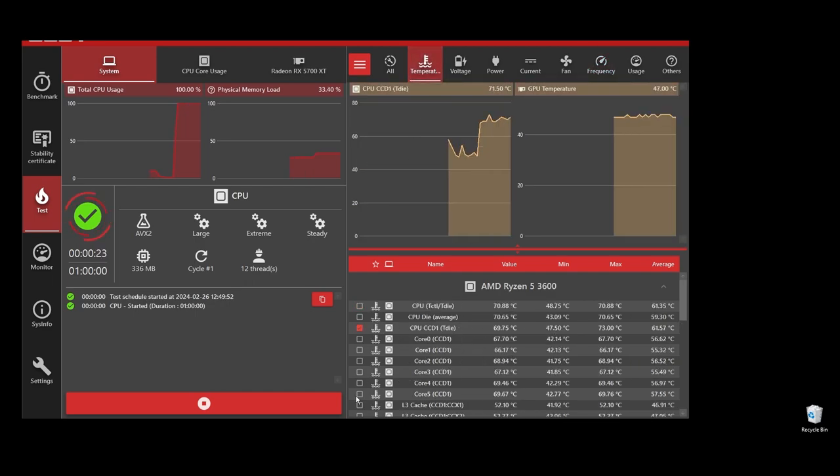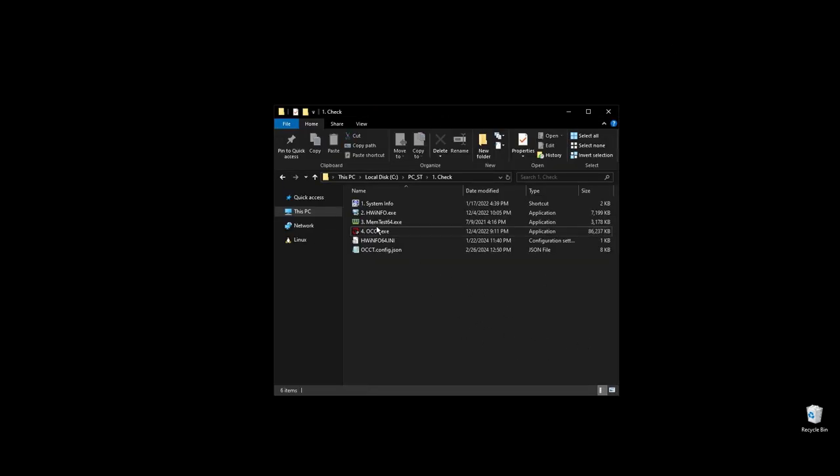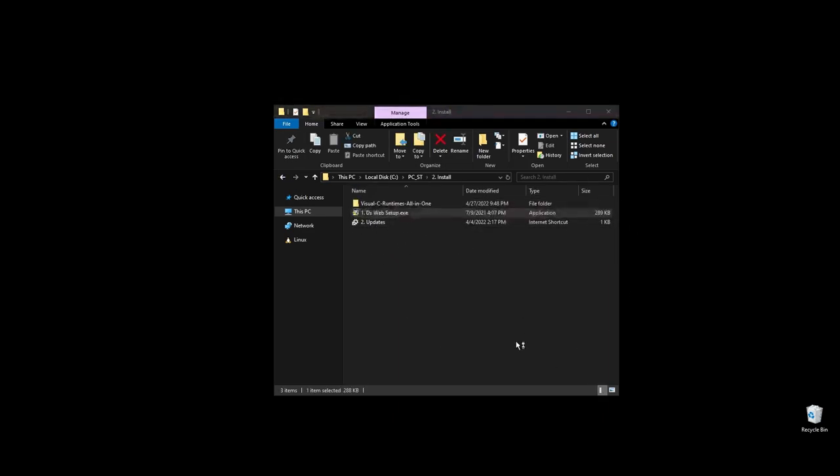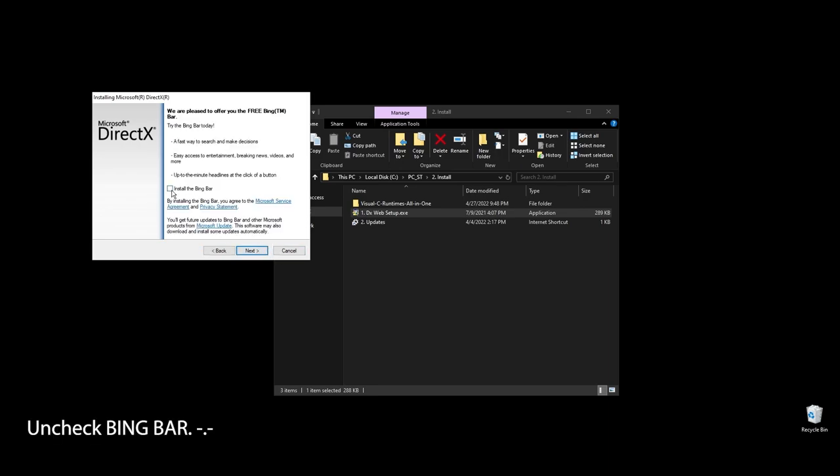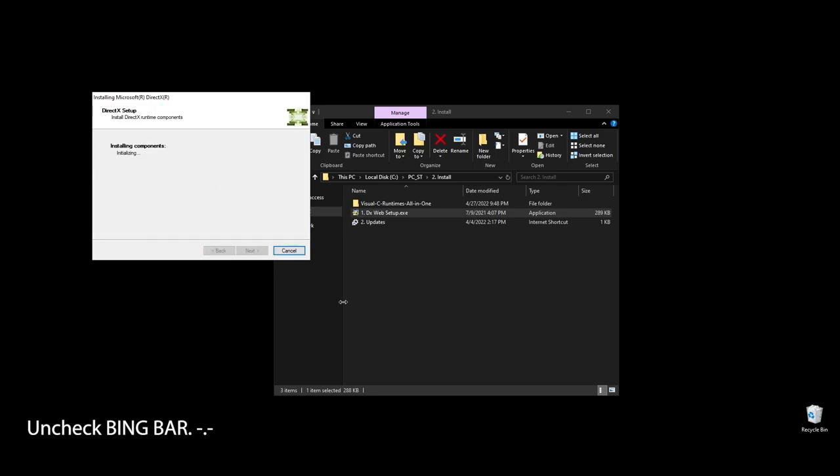Once you are done with the test, it's time to go ahead and install some basic stuff like DirectX and C++ redistributables. All games and apps, including Smite, use these. Even if you already have them installed on your PC, it's a good practice to reinstall them to get the latest updates and fix any corrupted files.